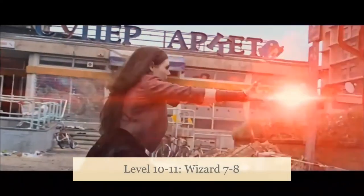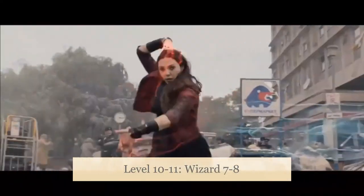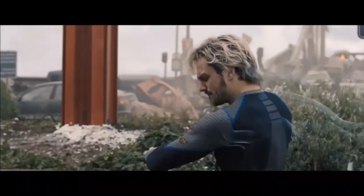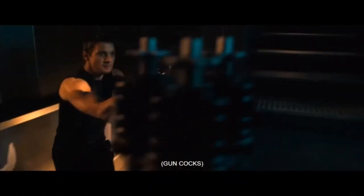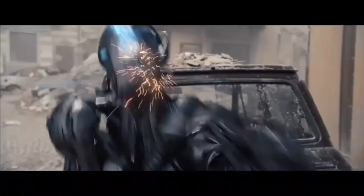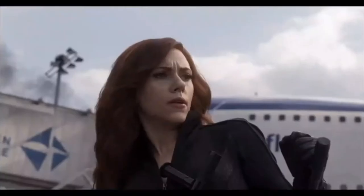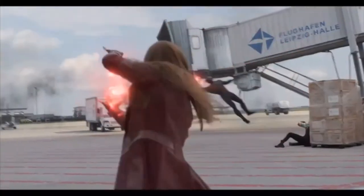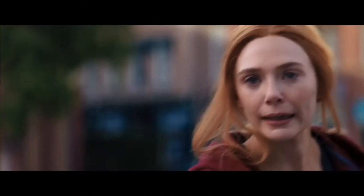On to level 11 — Wizard levels 7 and 8. We get 4th-level spells and an ASI or feat. It should also be noted that our cantrips scale at level 11, so Firebolt is now doing 3d10 damage. For our feat, I strongly considered taking Gift of the Gem Dragon to max out Intelligence and provide the Telekinetic Reprisal feature: when we take damage from a creature within 10 feet, we can blast them with telekinetic energy and on a failed save do 2d8 force damage and push them up to 10 feet away. Not super strong, but it's a fun ability.